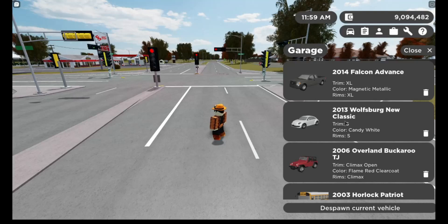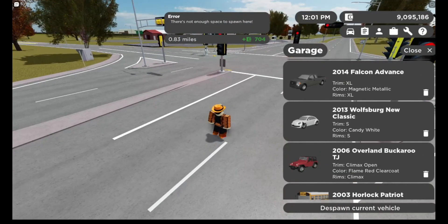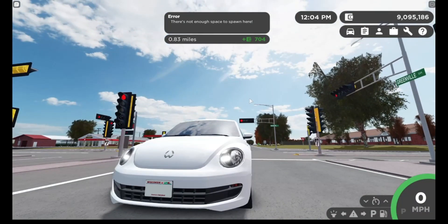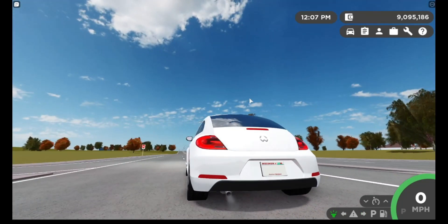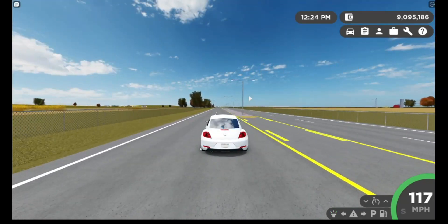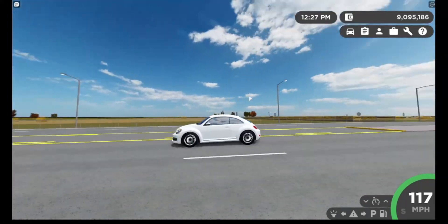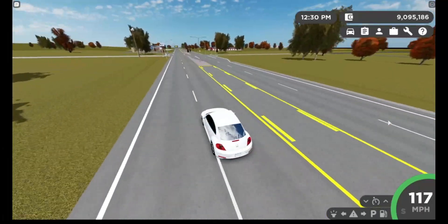The next vehicle we have is the 2013 Wolfsburg New Classic. We have the headlights, the taillights, the turn signals, hazards, and the horn. Make sure to also join my Discord channel down below as we have many events. We are handling this at 117 miles an hour — not bad for a nice sedan like this.